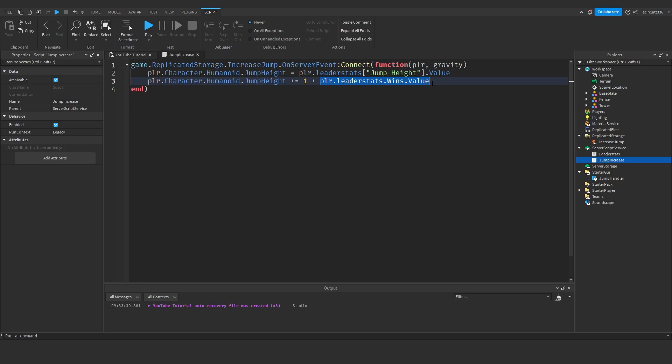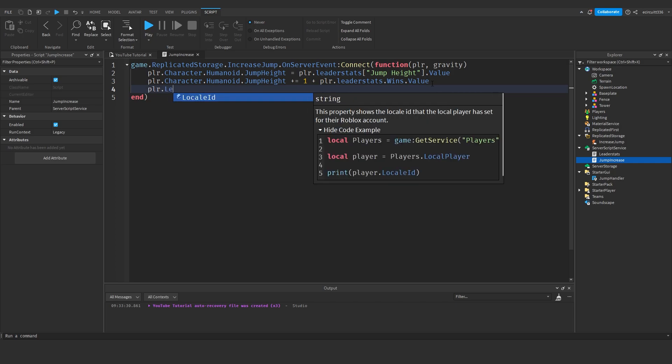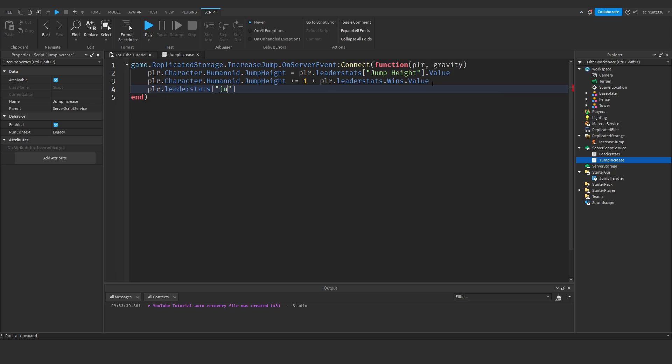We'll sort wins out when we make the win pad. Then we re-sync the leader stats: player.leaderstats['Jump Height'].Value = player.Character.Humanoid.JumpHeight. The reason we're using square brackets is because there's a space in the name and you can't use dot notation with spaces. Finally: if player.leaderstats['Jump Height'].Value >= 6500 then player.Gravity.Value = gravity end — re-syncing their gravity.